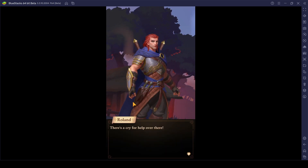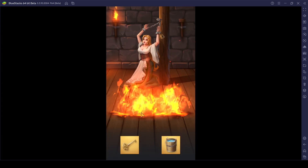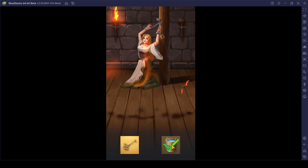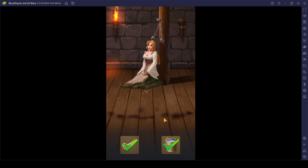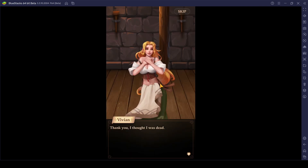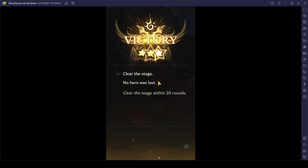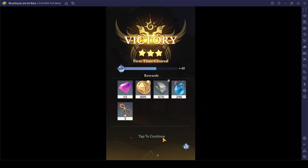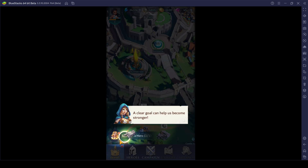Somebody is asking for help from inside a house — that's an amazing lovely waifu calling for my help. We unlock the lock to free her up. Clear the stage — no hero was lost, and clear the stage within 20 rounds. Those were some really good rewards that I managed to get by defeating the enemy.